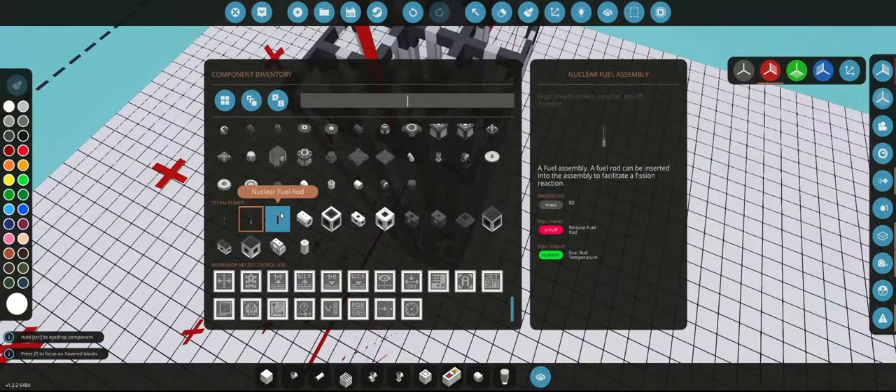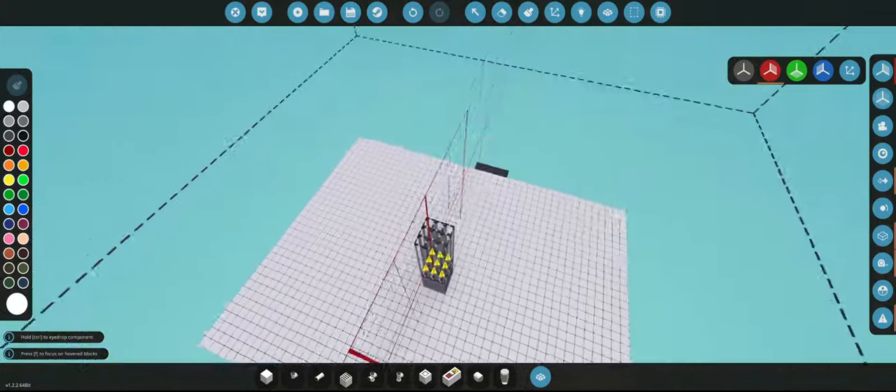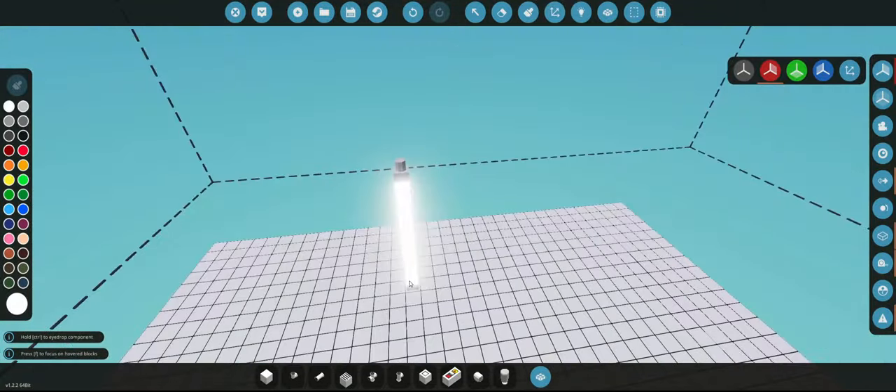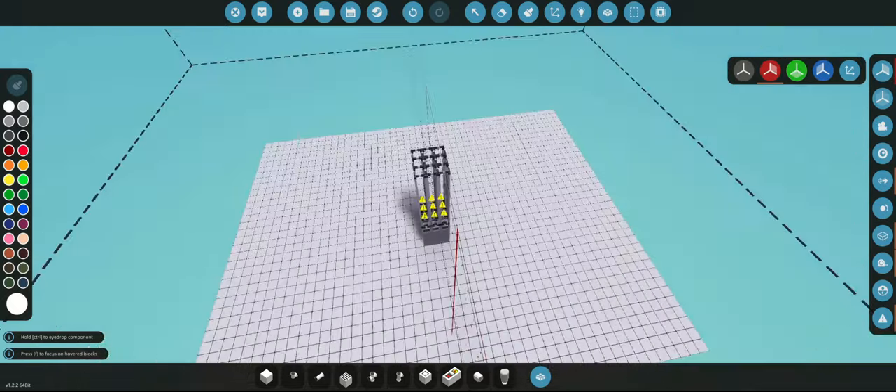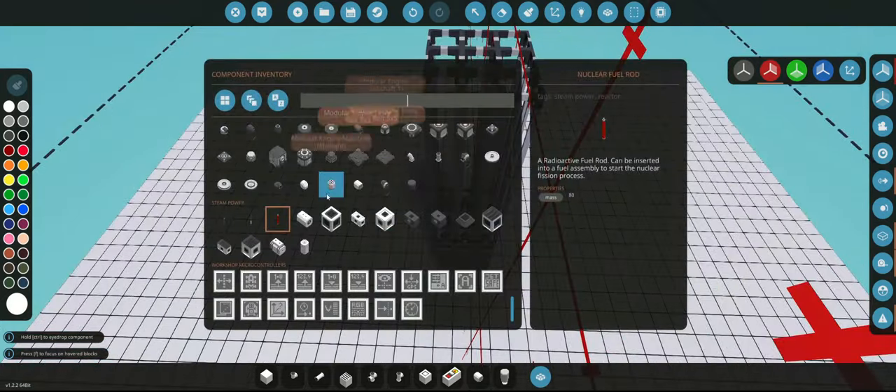Now we're going to have the fuel rods, which are the actual things that react. These are the actual grain. You don't mind if they're glowing white at the moment — they don't glow white unless they're hot. We'll show you that in progress.